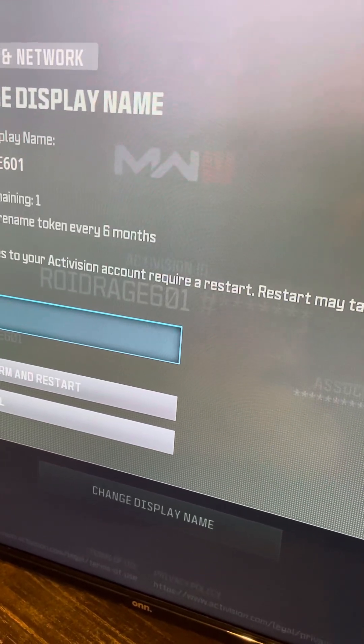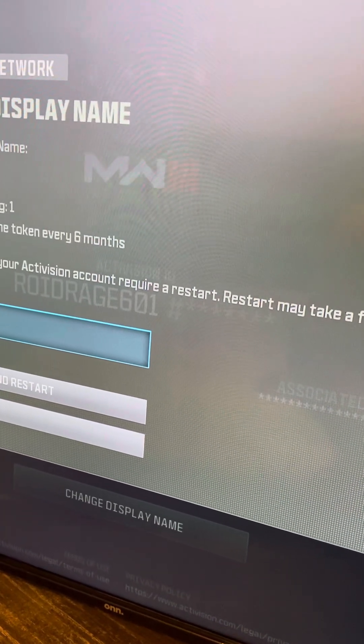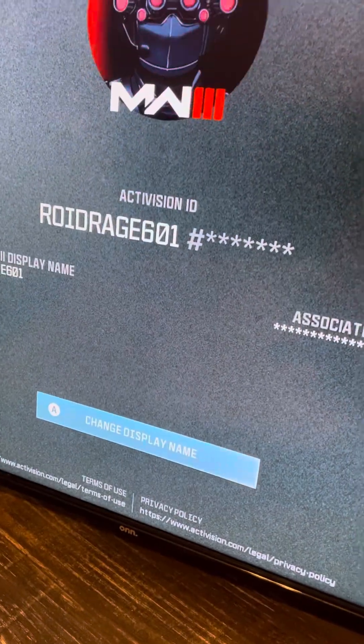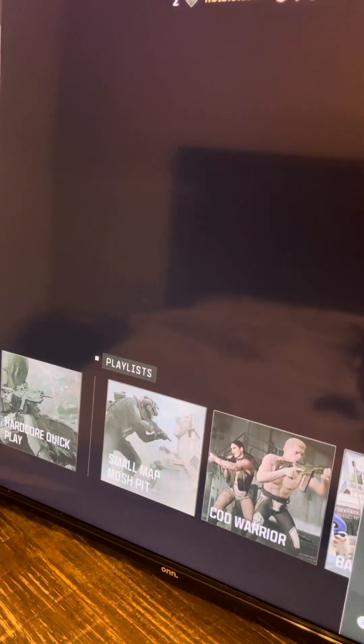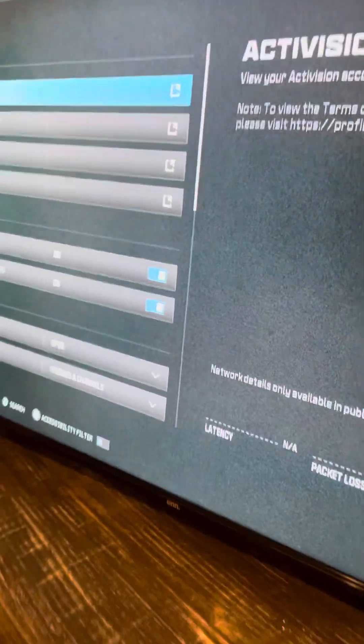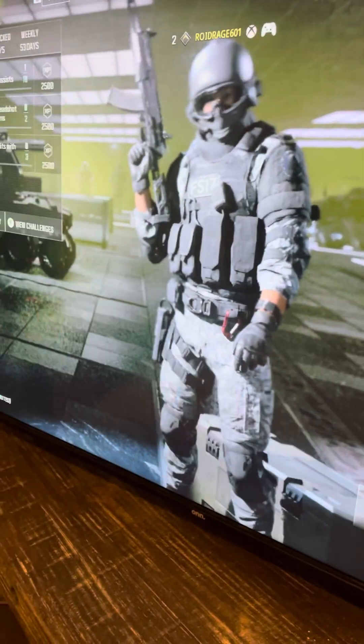Type in a new name. I changed mine — I just shortened mine and then put 601 back into it. That's my changed name. I just did this a minute ago. Go to Start Match after you change your name.